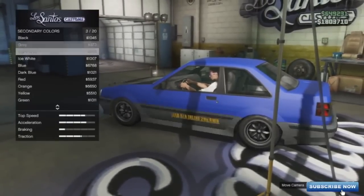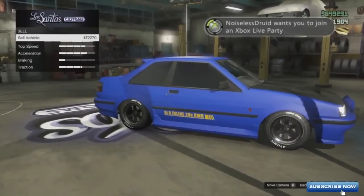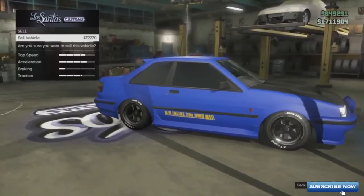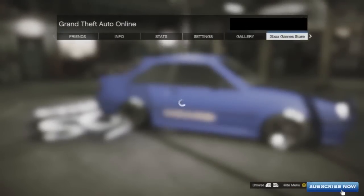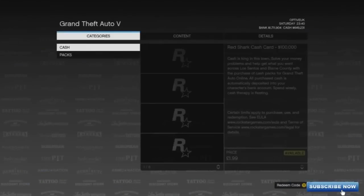Once you do this, go to the sell option. Hit A once so that you can see the sell and the vehicle amount. Then when it says 'are you sure,' hit Start and go over to the Game Store. Once you're going to the Game Store, accept it and spam A. Keep spamming A while heading to the Game Store, then hit B and back right out into the game.